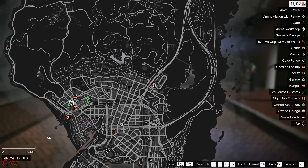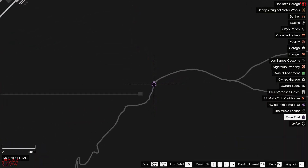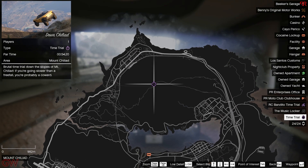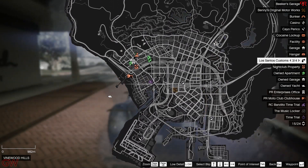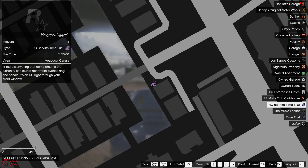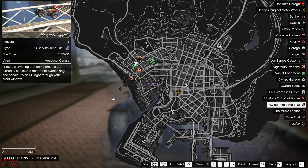Moving on to the time trials: we have the normal time trial at Mount Chiliad with a par time of 54 seconds — this is actually a repeated one, not new. Going to the RC time trials, that too is repeated for the 8th or 9th time. It seems Rockstar is just cycling through the same time trials, but that's what we're getting this week.